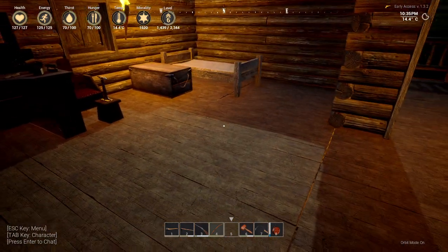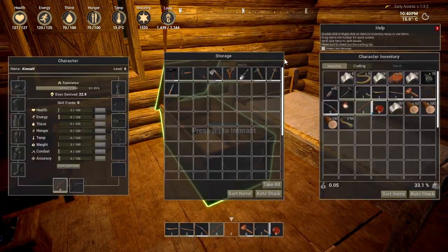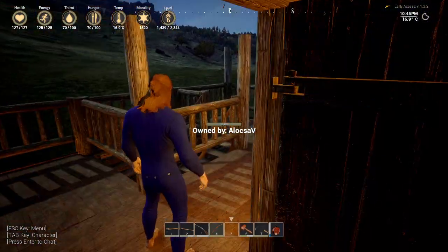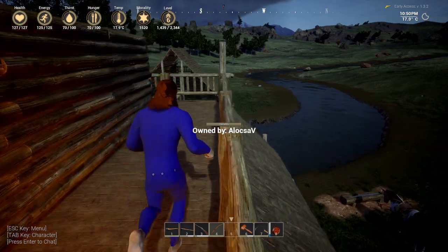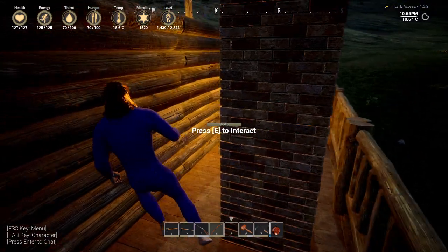I brought myself this box which has my tools and my bed, my spawning point. I already placed a few walls over here, and I left this little room outside — this is like a balcony — and I'm gonna make a roof all the way around.